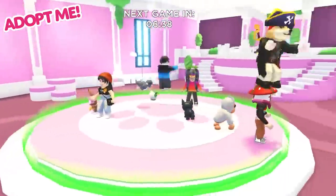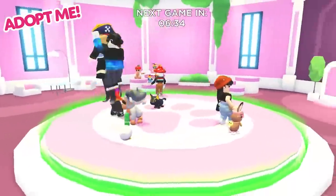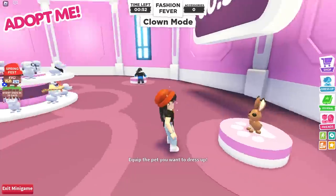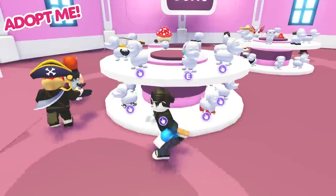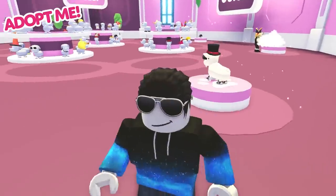All right, darlings, Fashion Fever has hit Adoption Island and I need you to show me what you've got. Looks like this round's theme is clown mode. Remember, I'm looking for pop, I'm looking for zip, I'm looking for fun. Good luck and don't muck it up.